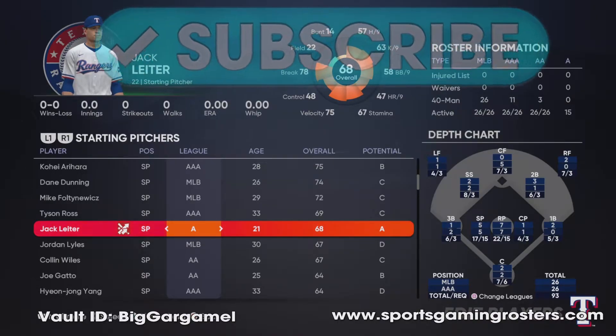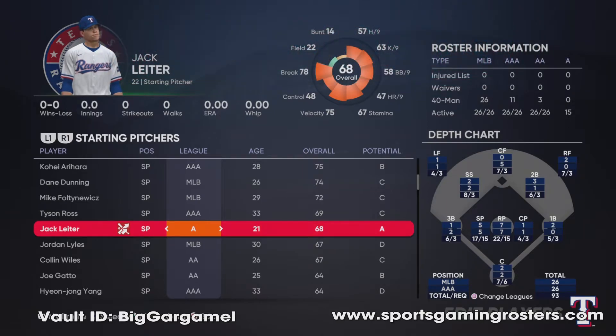Hey everybody, welcome back. This is Sports Gaming Rosters. I have another 2021 draft pick created player here. This is Jack Leiter, the second overall pick by Texas from the mighty Vanderbilt University.